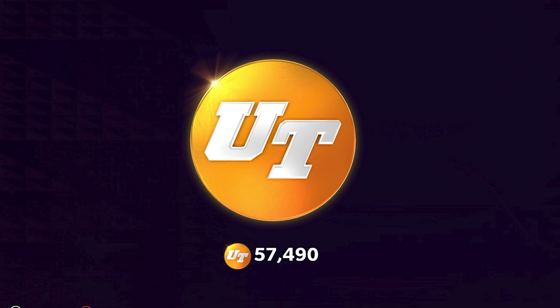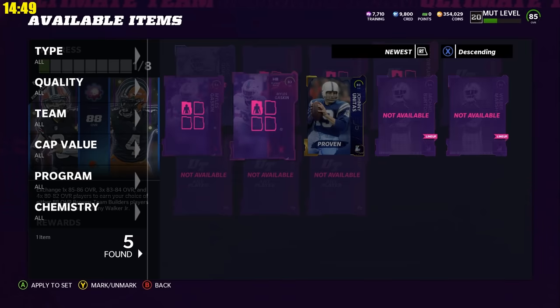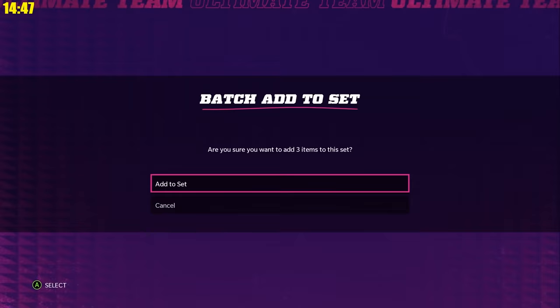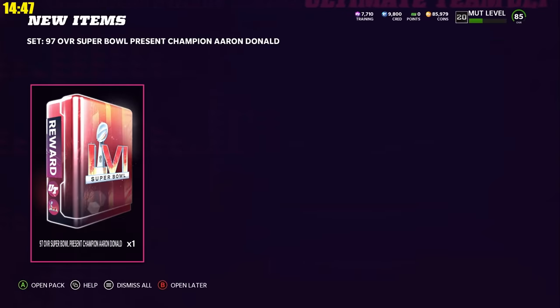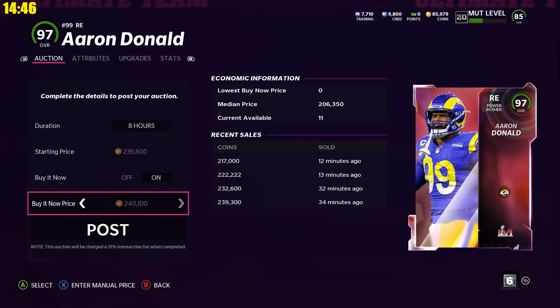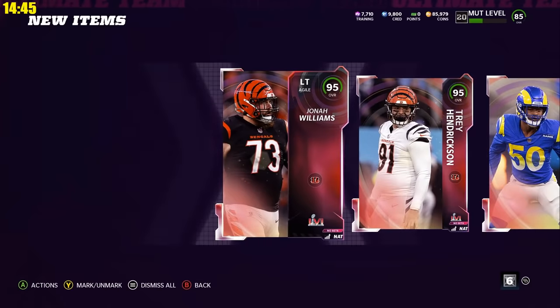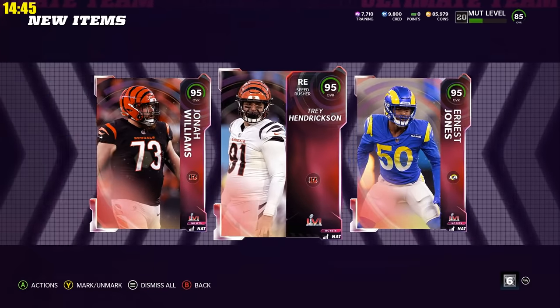We started completing some of our Black History Month players as we unlocked the full version of Lamar Jackson. We started seeing some more coin returns from our team builders selling and built some more team builders with those. Then we were able to complete the Aaron Donald Super Bowl set for relatively cheap — we lost about 60,000 coins completing this after we sold back Aaron Donald and his power up, but we were able to keep not one, not two, but three full 95 overall cards.